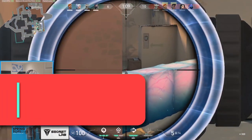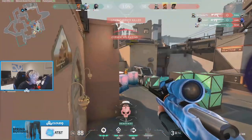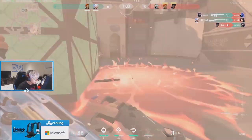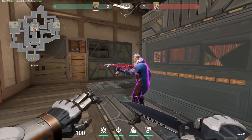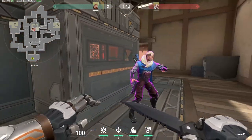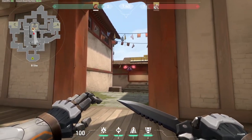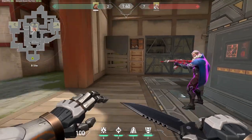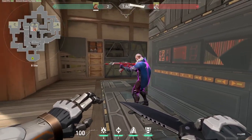For tip number 6 we are going to talk about sound. In Valorant, sound is almost as important as sight — you can find enemy positions, gain useful intel, and even get free kills from it. Normal abilities don't make sound when pulled out but do make sound when used, and each ability has a different distance at which it can be heard. For instance, a Brimstone Smoke is heard much further away than a Phoenix Molly. One thing to keep in mind is that ultimate abilities make their audio cue as soon as you press the ultimate button.